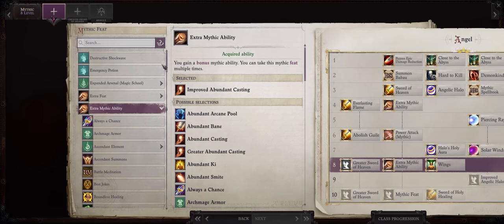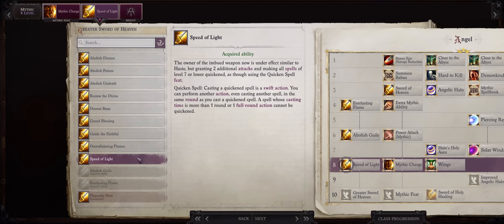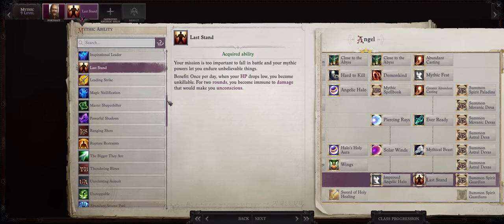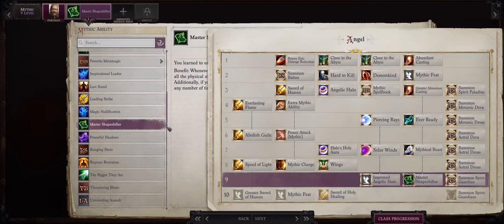For mythic 8, Extra Mythic — in my case I'll be going with Mythic Charge, or you can pick it before instead of Mythical Beast, just swap the order. And then Speed of Light, one of the most OP Angel abilities, for two additional attacks — that's one over the Haste spell, which is already OP on its own — and then the extremely useful ability of casting all your level 7 and lower spells as swift actions. For mythic 9, you might as well go with Last Stand just in case — or if you want a shapeshifting character, you can also go with Master Shapeshifter, and pick it earlier if you prefer, like instead of Mythical Beast.